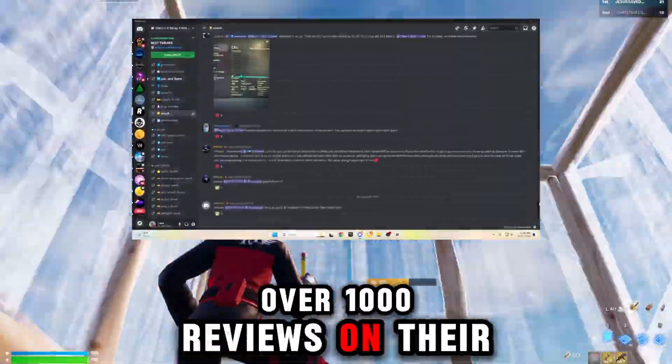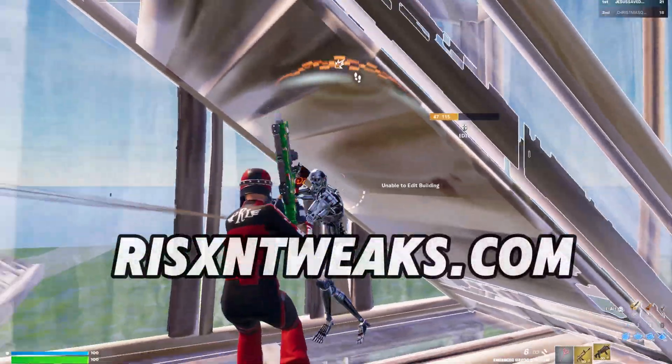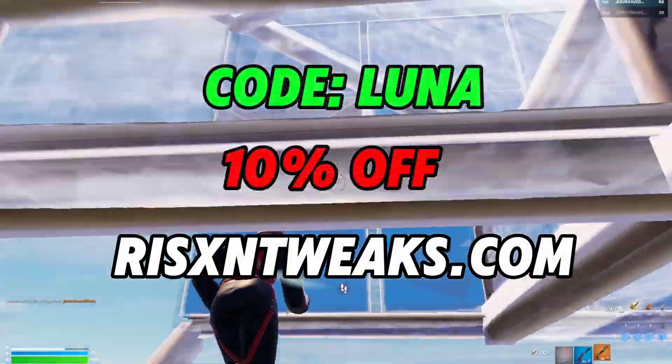Rickson Tweaks has over 1,000 reviews on our Discord server and is constantly getting new vouchers every day. You can check it out at ricksontweaks.com and make sure to use code LUNA for 10% off of your order.